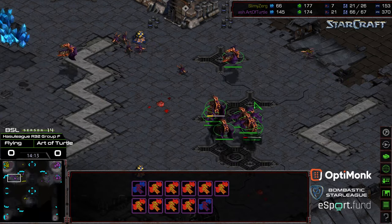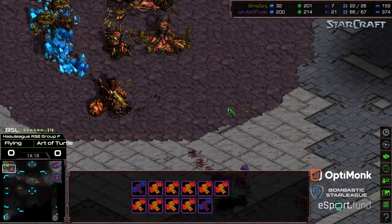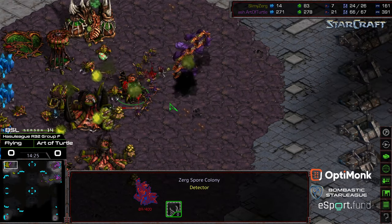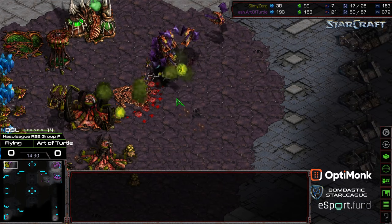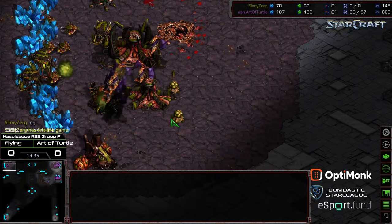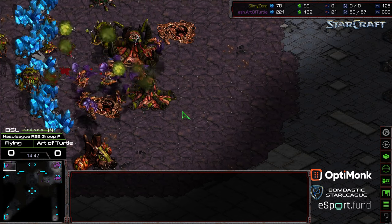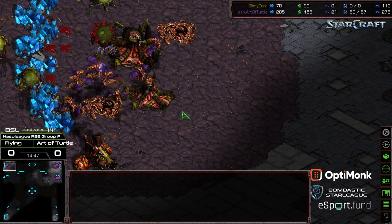And that is thinning the herd. A couple Zerglings able to cycle across, but now Flying is going to have to bring those units back. Art of Turtle can sack that natural expansion, bring drones back into the main. These Zerglings working on the Spore Colony to the north — Scourge trying to engage as well, but there are not enough Scourge to take out all of the Mutalisks that are out in the air. So it looks like this is potentially going to be the GG moment. And Flying is taken out by the very strong defensive play of Art of Turtle — appropriate username. And that is going to send Art of Turtle to the round of 16.